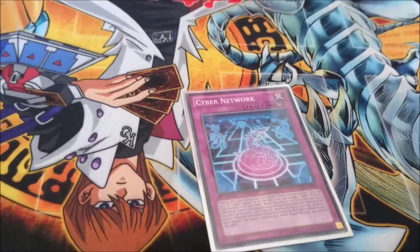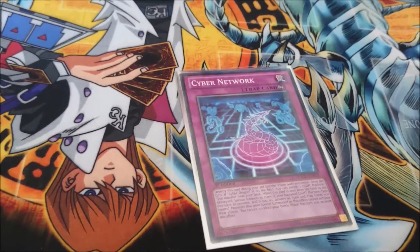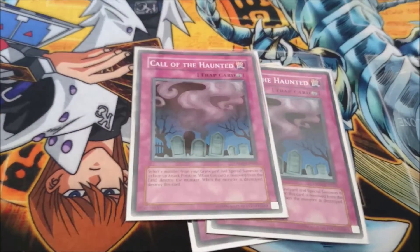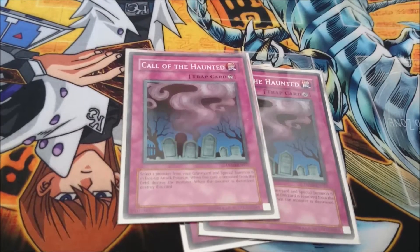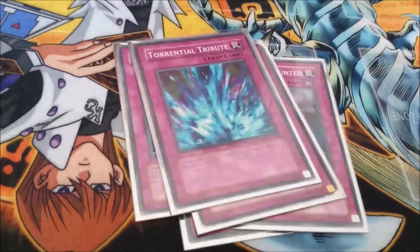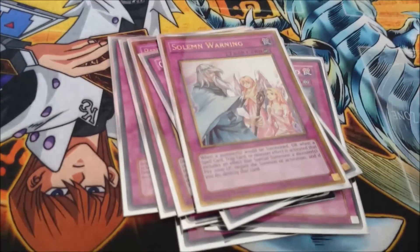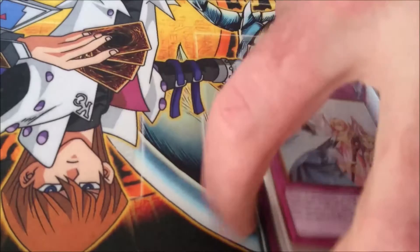One Cyber Network — I tend to find two is a bit too much, so stick with one. Two Call of the Haunted to bring back monsters from the graveyard for all the Cyber Dragon cards. One Bottomless Trap Hole, one Torrential Tribute, one Ring of Destruction, one Compulsory Evacuation Device, and one Solemn Warning. That covers all the basic trap cards in this deck.